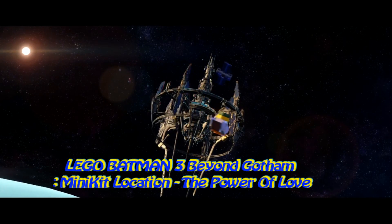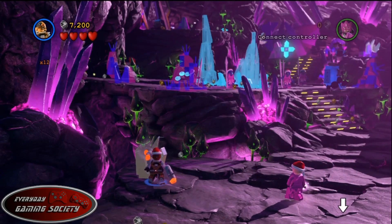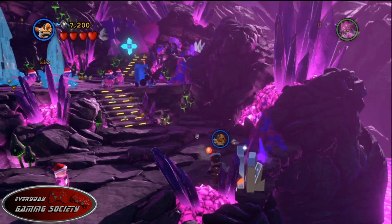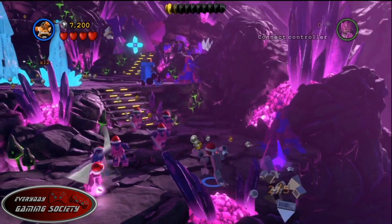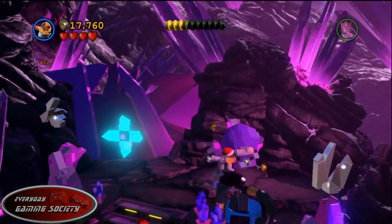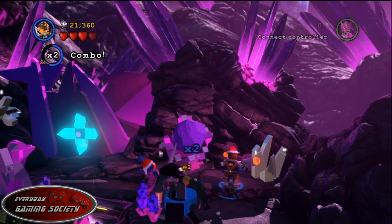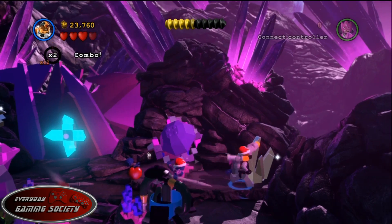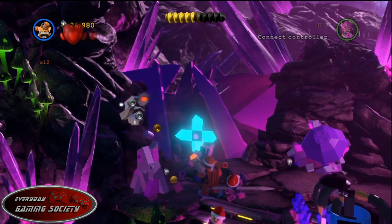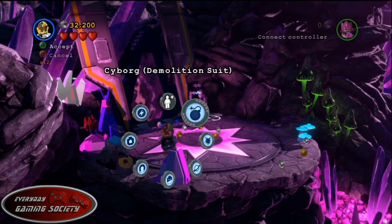What's up boys and girls, it's me Nate from Everyday Gaming Society doing a LEGO Batman 3: Beyond Gotham minikit location guide for 'The Power of Love.' Sorry, I've been on a Back to the Future kick — doesn't everyone love Huey Lewis and the News? Anyway, the power of love — know what love is? Warm pie. Delicious pie. Okay, let's get into it.